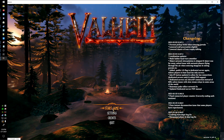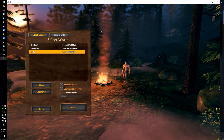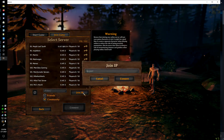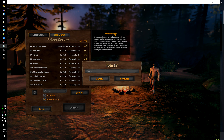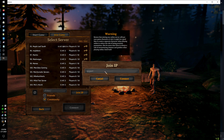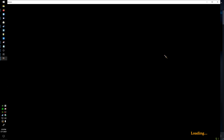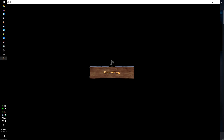We're back — let's start the game. I'll use my test character, hit Join Game, Join IP, and use my local IP since the server is on my system and network. Hit Connect, and then we'll do some network comparisons.